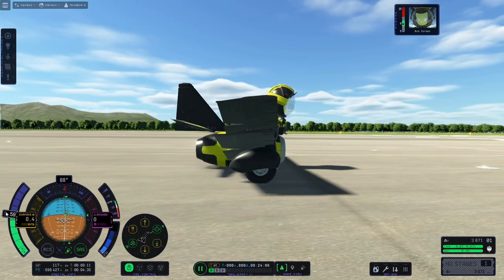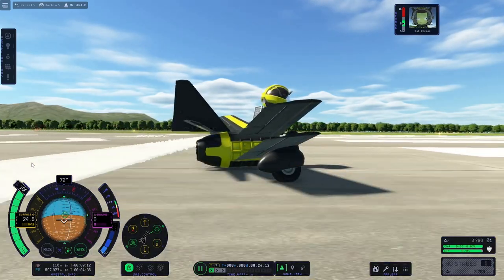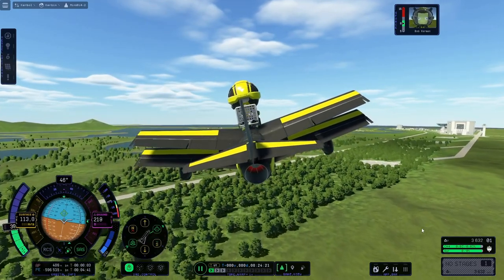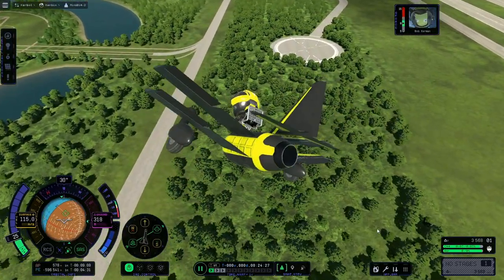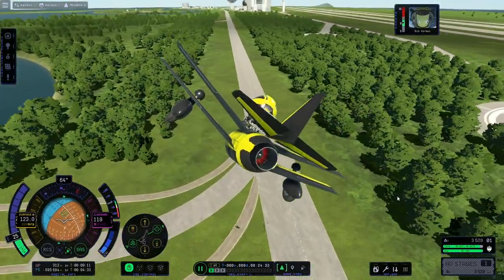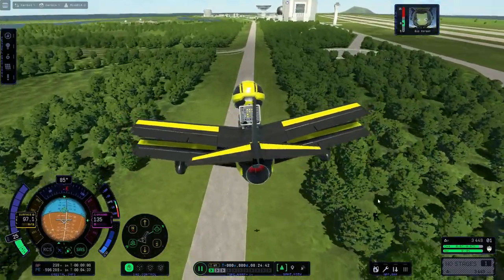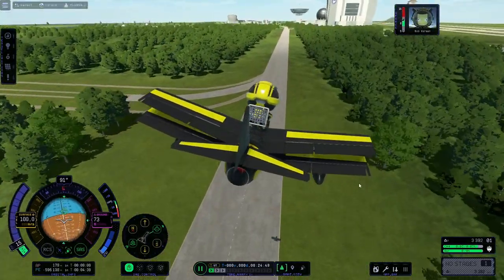Okay Bob, none of your funny business — you fly this course now, I want to pass this challenge. Up we go. No, no — we're trying to trim again at 100 thrust. Come on, just let the stars align for me. Let things work — I know I can do this. Come on Bob, fly! Speed is good, trimming a bit — trimming with the throttle again.